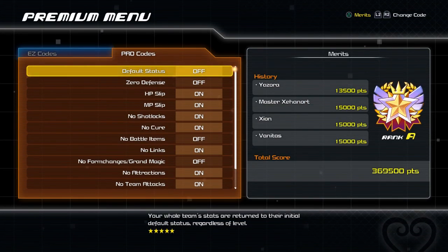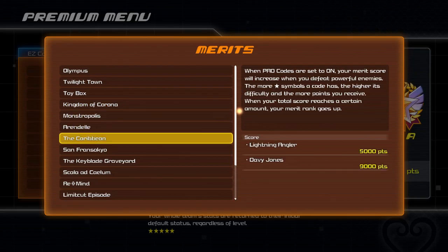Each of the pro codes have a set number of stars which correspond to difficulty. For example, no cure or default status are five stars because they're going to make the bosses a pain. For mid-world bosses, each star equals 125 points, giving you a maximum of 5,000 points for each battle. And each end-world boss, each star doubles that, giving you 250 per star and 10,000 maximum.